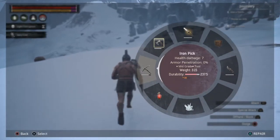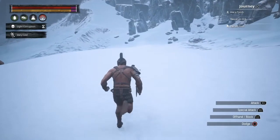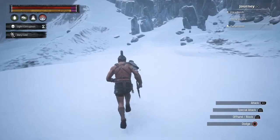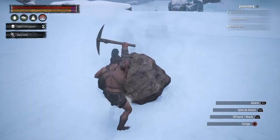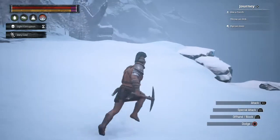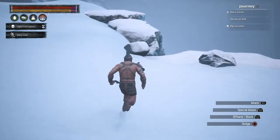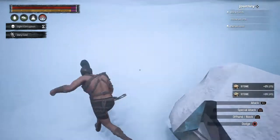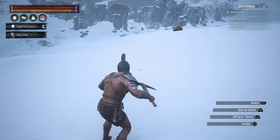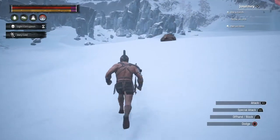And then we'll get some stone. Because as I showed you earlier, you just can't hit them — that does absolutely nothing to them. So you need to blow them up first, using the explosive jar like I mentioned. So let's get myself a foundation — there's my foundation.